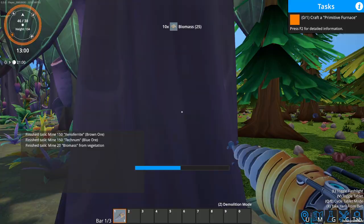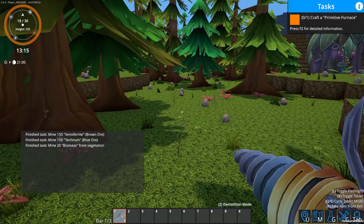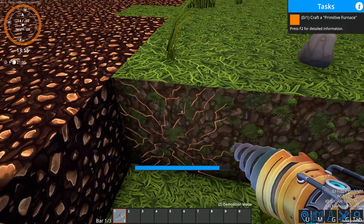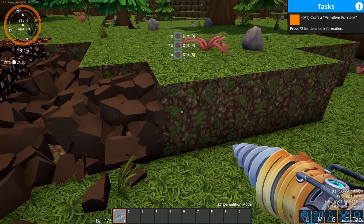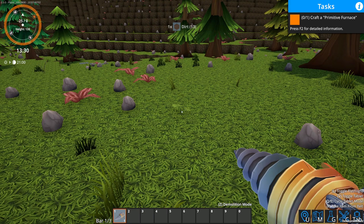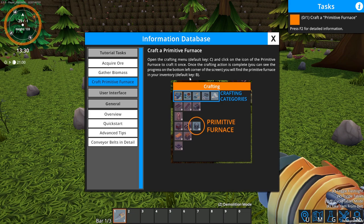Now it wants me to make a furnace. I'm going to come back over here to the xeno ferrite and kind of start building my setup around this chunk of xeno ferrite. I wonder what you get for this — oh, it's just dirt. Okay, that makes sense. We're going to go ahead and do this, clear this out a little bit, and then make a primitive furnace.